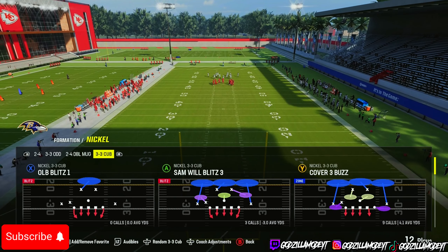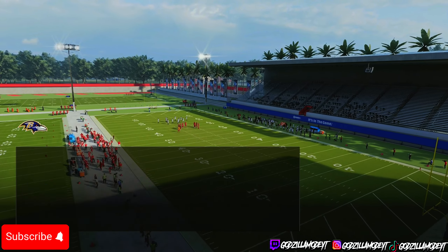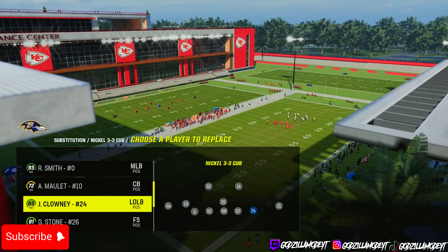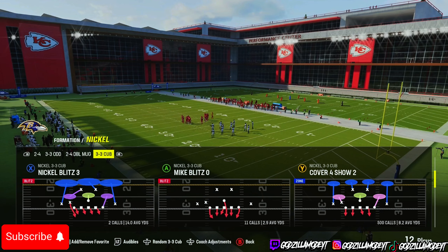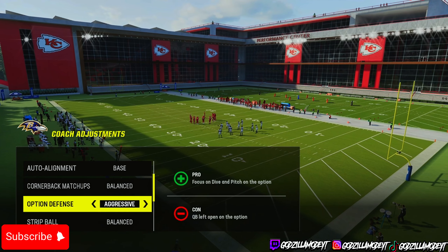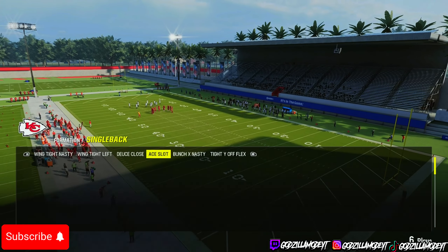This is out of the 3-3 Cup. The 3-3 Cup used to be really good because you can shoot gaps well stopping the run, and you could audible down from 3-3 to 3-3 Cup which is 3-3-5 wide and use safeties. It's a good way to stop the run. Set it up: go to coach adjustments, have base alignment on aggressive, and come out in cover four just in case they try to bomb you — you want coverage on the field.